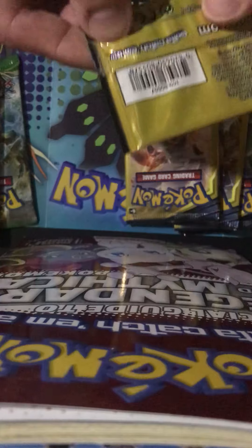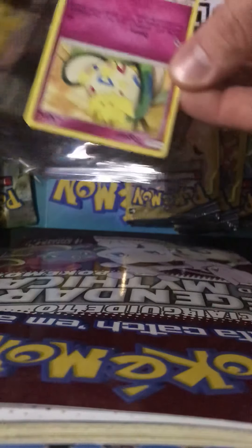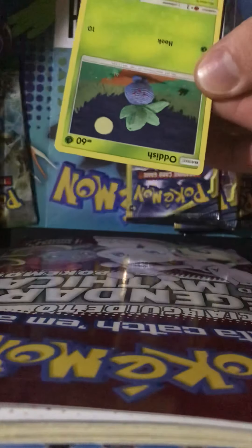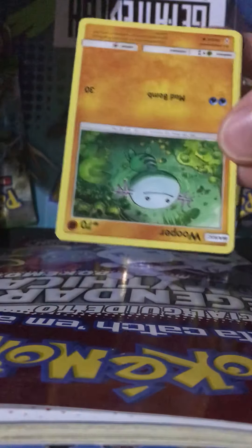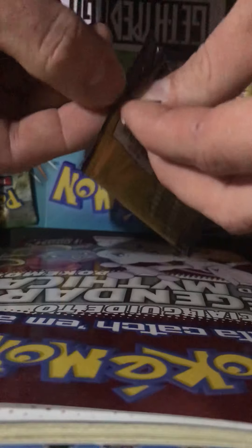I definitely have some more packs coming my way, so I'll be sure to break those and post those on here. Get Hype PGH Breaks — be sure to check out GetHypePGH.com. Nothing good in that pack, but it's all good. You know, that's why it's called Get Hype PGH Breaks — you never know what you're going to get. It just takes that one card, that one pack, and once you get it, you get all hyped. I have an Unbroken Bonds booster box coming — that's 36 packs.